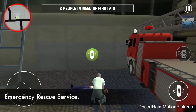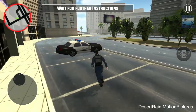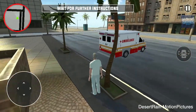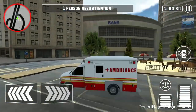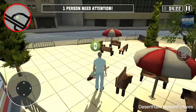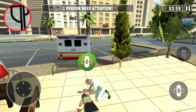Emergency Rescue Service. This emergency rescue simulator is a unique blend of police simulator, firefighter truck simulator and rescue ambulance games. Enroll with the police or firefighter department and take on rescue missions unique to each service in a big city. As an emergency medical specialist your job is to treat injured patients, drive an ambulance towards the accident site and rescue people.